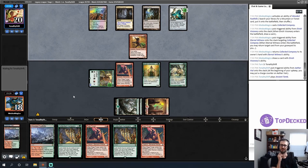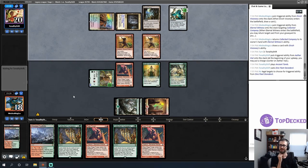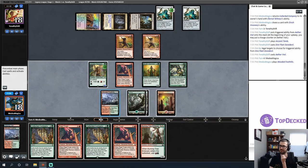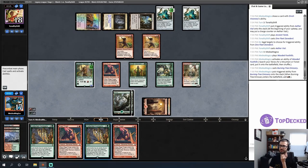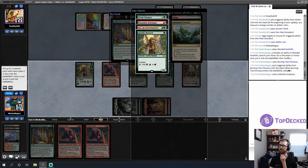My best draw would be a Harmonic Prodigy so I can play Harmonic Prodigy plus Rage Forger and make my creatures giant. Burning Tree Emissary is cool — that's just free mana. Let's fetch the other basic and play the Burning Tree Emissary, getting two mana, then use that to Coco. I'll get a Goblin Anarchomancer, and next turn I can double Rage Forger and go for a kill.